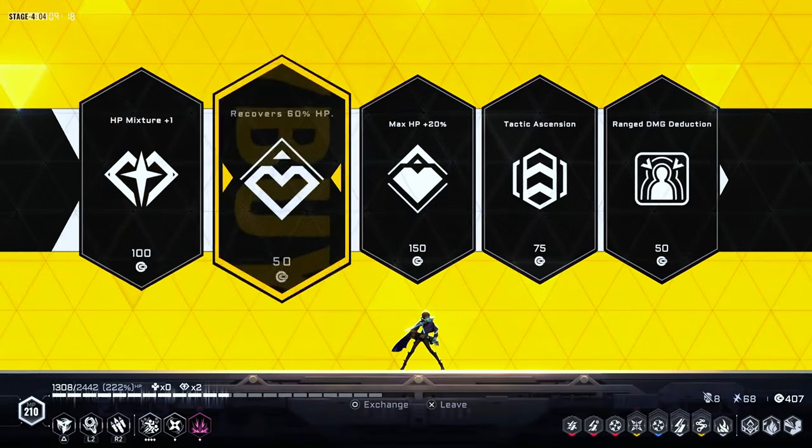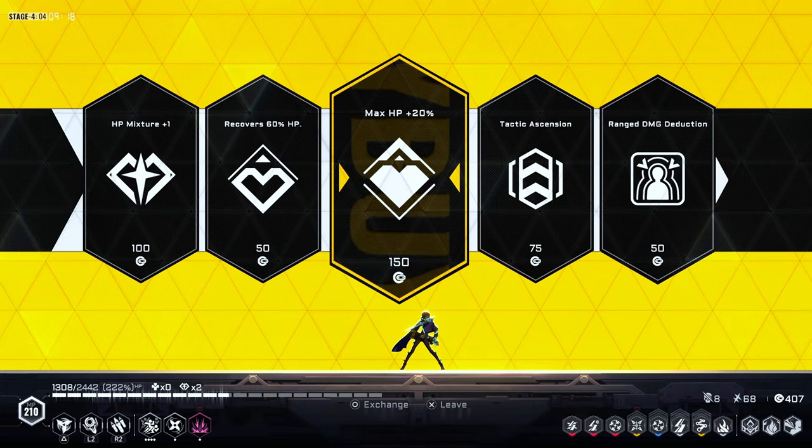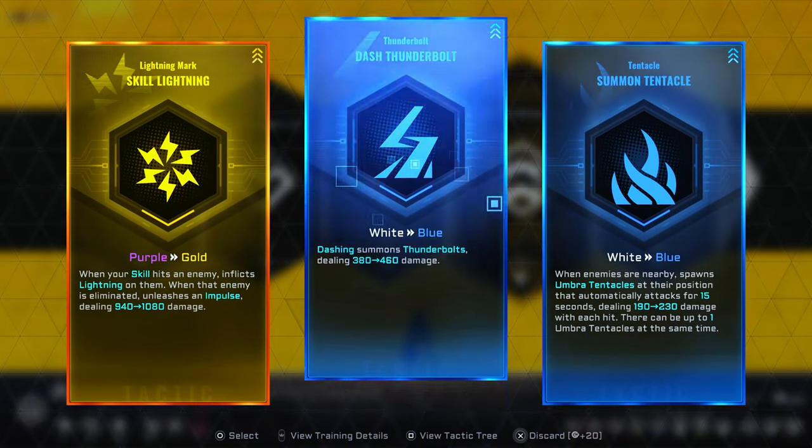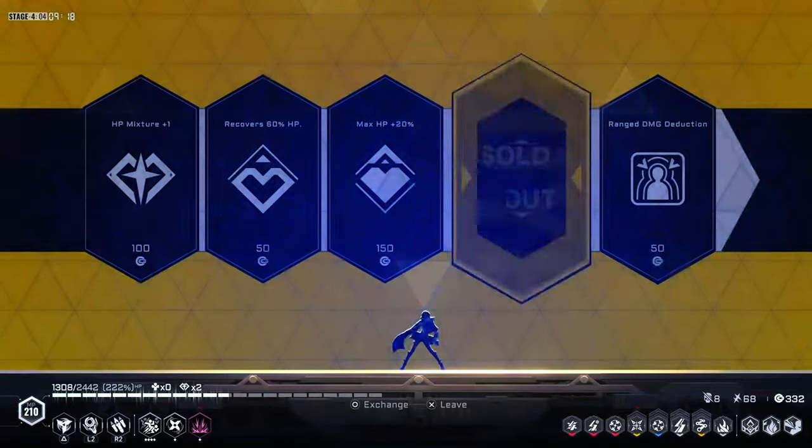We have some money. That's HP damage. So what could we ascend? Definitely that one.